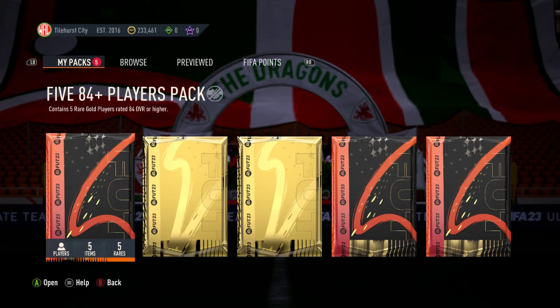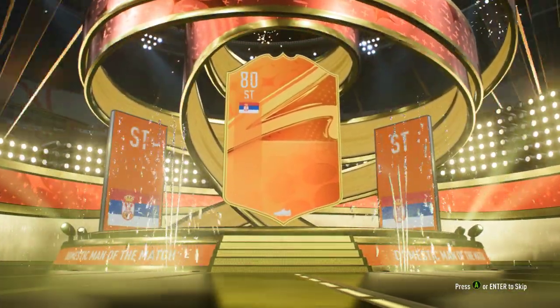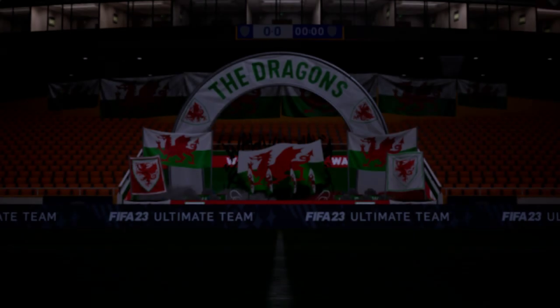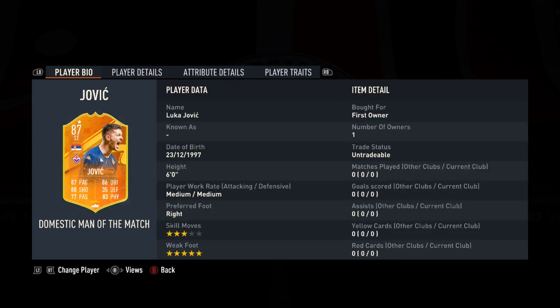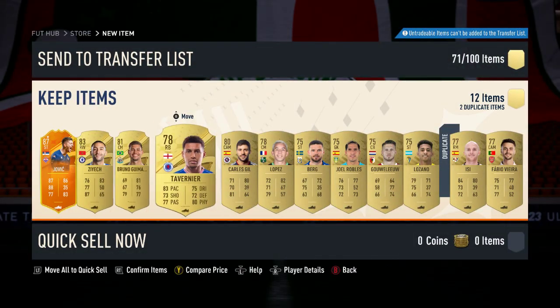We've been talking for far too long in this video already. I've got the 84 five times 84-plus. We'll do the other ones first and then come back round to that and the big one. Well, that's something. A Jovic - he got a big old boost from his last card. That's a good selection. He's Fiorentina now, after his move to Real Madrid didn't wholly work out. That's a pretty decent card, we'll use that.